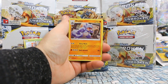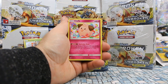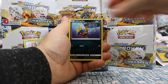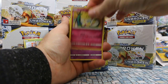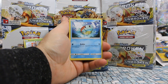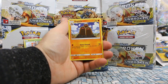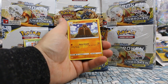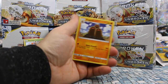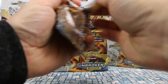Pack four: Rhydon, Wartortle, Cleffa, Gastly, Carvanha, Togepi, Espeon, Squirtle — love the artwork on that Squirtle. Porygon is our reverse and our rare is a Dugtrio. I believe there's an Alolan Dugtrio as well — these are the ones without blonde hair. Let's see if we can pull one of those.